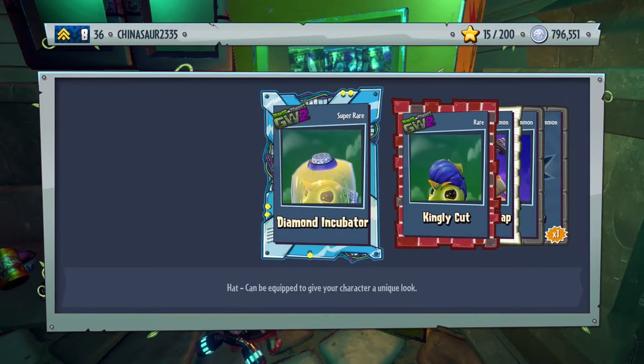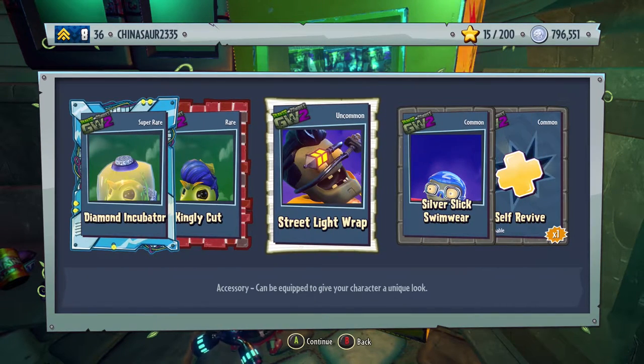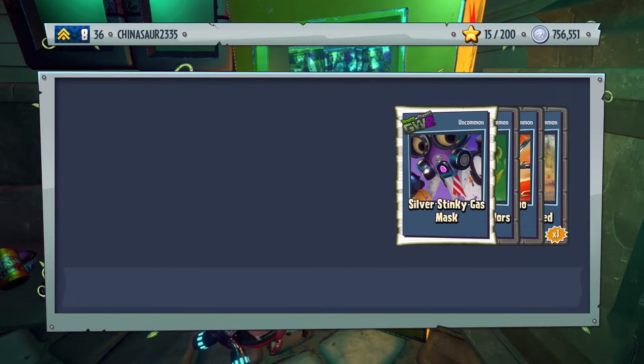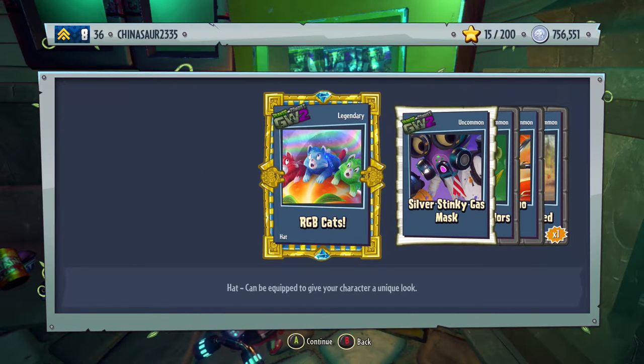Please, a legendary hat! I already got the gold one — oh wait, this is a diamond one! Nightly Cut — a hat for the Peashooter. Street Light Wrap, Silver Slick Swimwear for the All-Star, and one self-revive. We got a hat — yes! RGB Cats for Citron! That's our third or fourth legendary hat. I'm gonna put that on Citron right now!